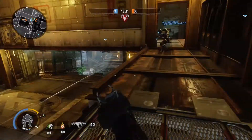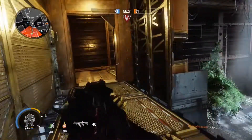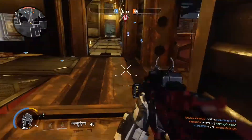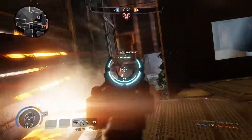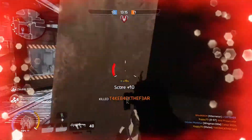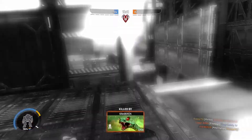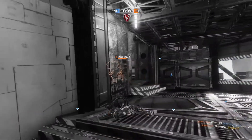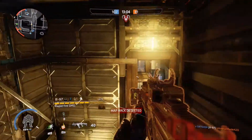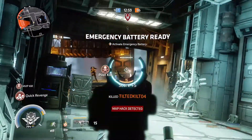For the R97 I recommend using gun runner — without it you're going to be very inaccurate on the move. I have speed reloader on every gun because it's very good; you can reload quicker while wall-running or on the ground. You can hit people on the move, which can be the difference between life or death in some engagements.